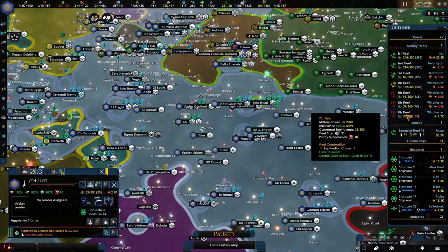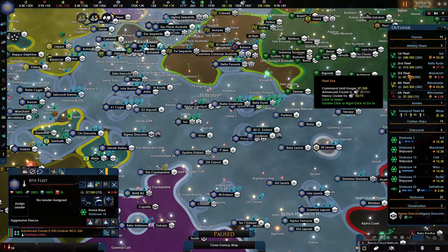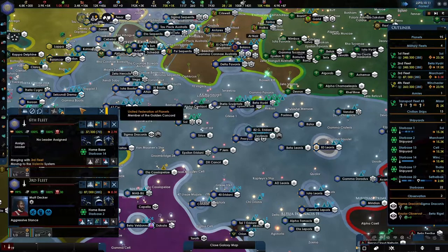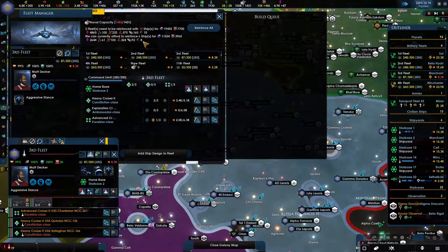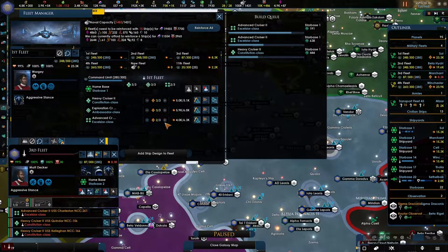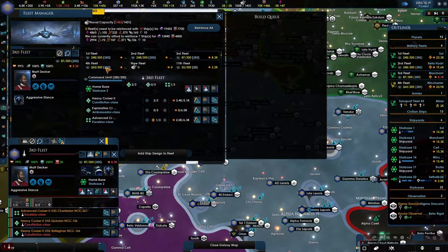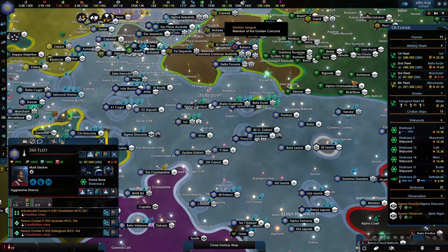You, you, you, and you — merge up with the third fleet. Go ahead and merge. The third fleet is going to be a mess. Look, he's just building this for this fleet and we only need an Excelsior class. Construction complete — so that's almost going to be done.